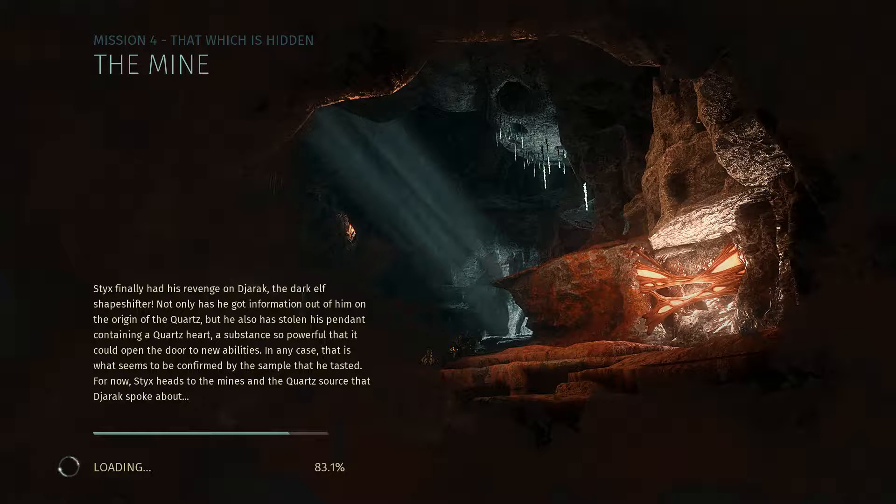Welcome guys, Motion from Ladies Again Bros. This is Styx, mission four: That Which Is Hidden. Styx has finally had his revenge on Djarak the dark elf shapeshifter. Not only has he got information out of him on the origins of the quartz, but he's also stolen his pendant containing a quartz art — a substance so powerful it could open the door to new abilities. Now Styx heads to the mines and the quartz source that Djarak spoke about.